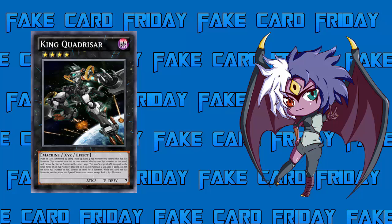Last time he had a pretty powerful lockdown effect: while he had a Rank 14 monster as Xyz material — which he likely would after being made with four Rank 4 monsters — your opponent couldn't activate cards or effects, and card effects were negated. It was a super lockdown. This time he's not as hard a lockdown. Now it just reads: while this card has Xyz materials, neither player can special summon monsters except Rank 4 monsters. So you can still activate cards and effects, still hit him with Raigeki or Dark Hole.